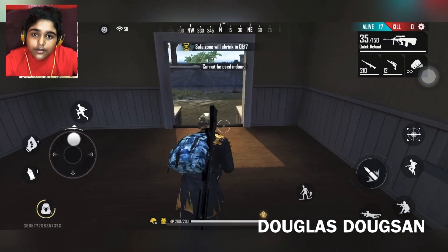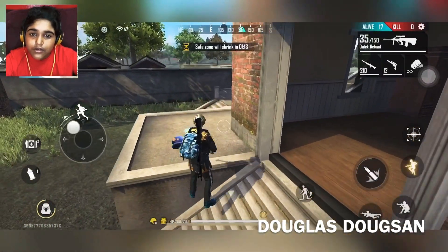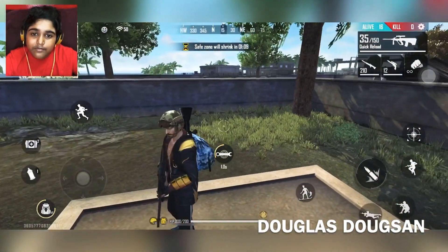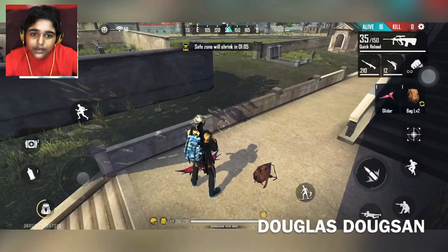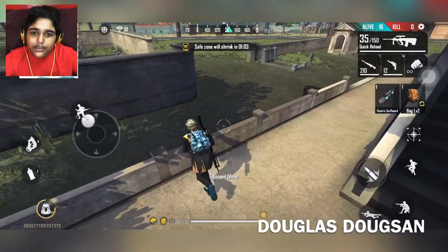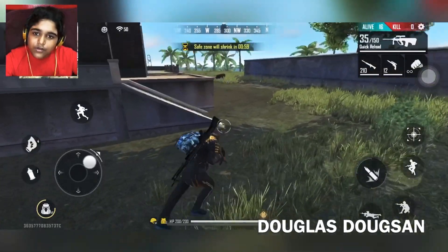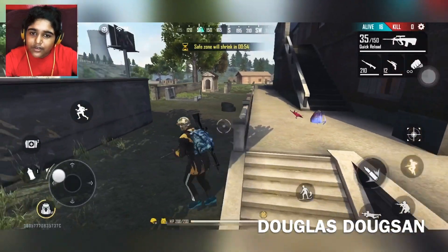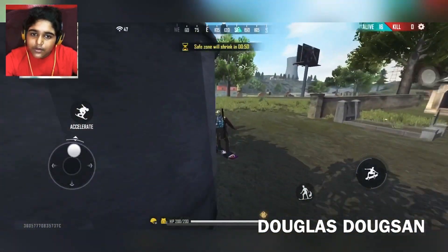If you find one of these items, it will update your gun's magazine to full. Let's use it and see what happens when we jump. We're going to use our hoverboard and go.